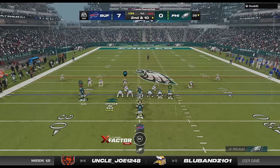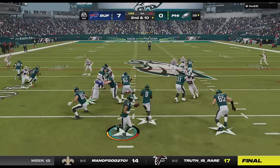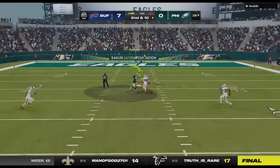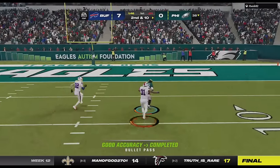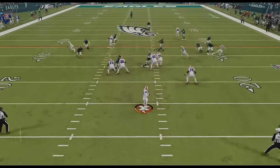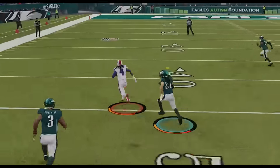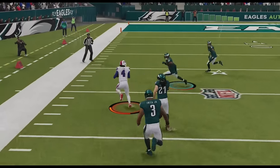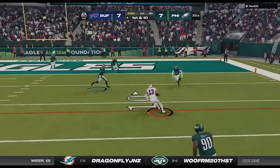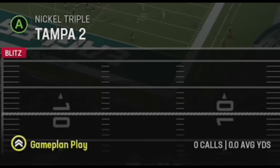I want to pound the rock, but based on my opponent aggressively pressing, I decided to take a shot early with the PA tight end leak. Back on defense, I almost get an interception at the start of the next drive, but my linebacker doesn't jump, and it results in a 50-yard gain, before Josh Allen is making Josh Allen type plays going right down the field on me. So I decided to get more aggressive, and this is where the game turns in my favor.